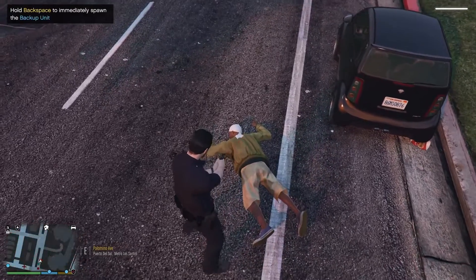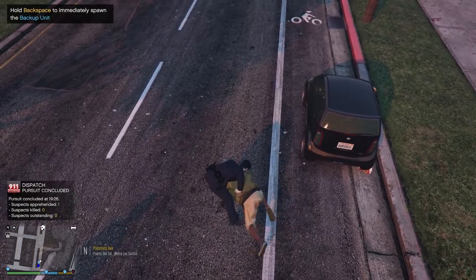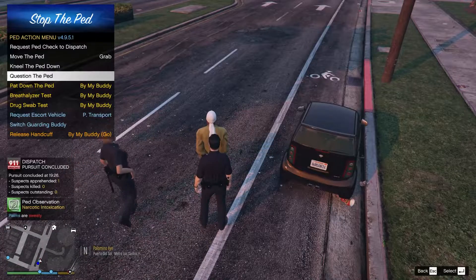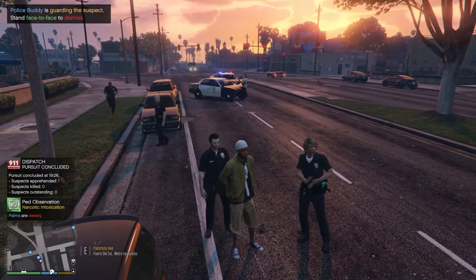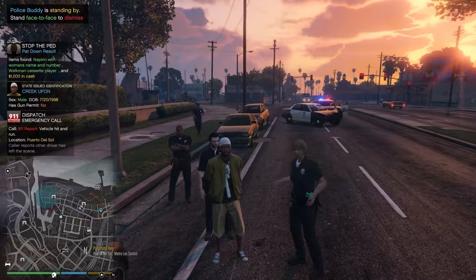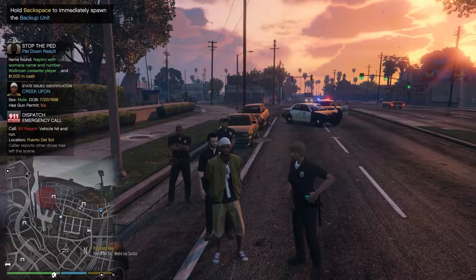That was a crazy pursuit right out the gate — I love it. I like getting the action packed in as soon as we get started. That was a good pursuit, I enjoyed it. Alright, who is this dude? Let's pat him down real fast. Narcotic intoxication — no surprise there. Look at the cruisers, they're beat up so bad. We got a hit and run — no one has time for that. This guy's name is Creek Ufon. He's got a napkin with a woman's name and number.